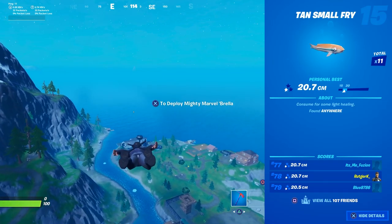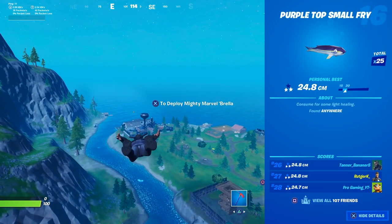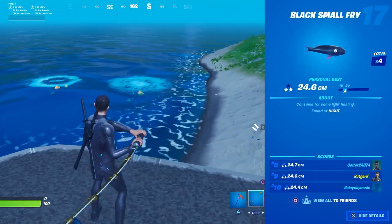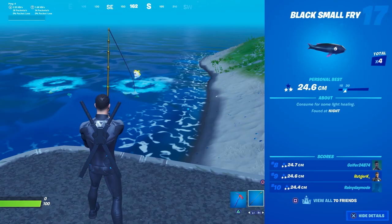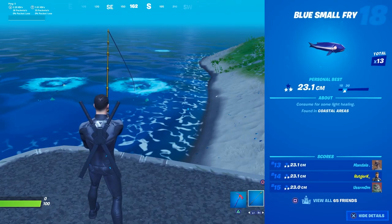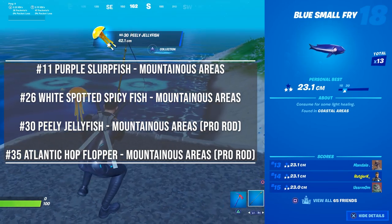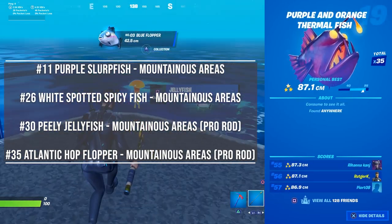Some fish can only be found at certain locations, like the purple slurpfish. In the book it says found in mountainous areas, so you need to go to the south side of the map. I recommend going to Camp Cod because there are a lot of fishing spots and it still counts as the right area. In total you need to catch four different fish in that area. So here's a list of all of them.